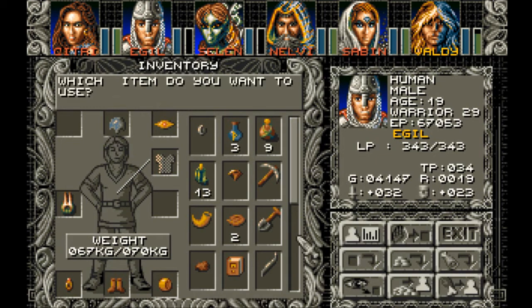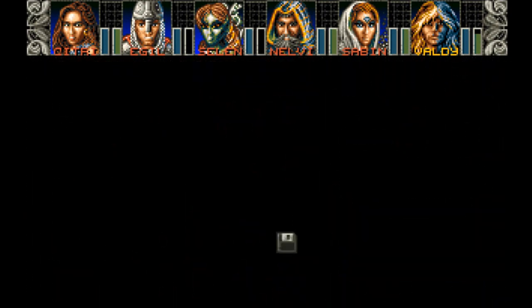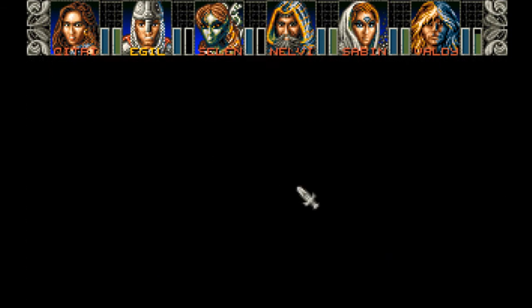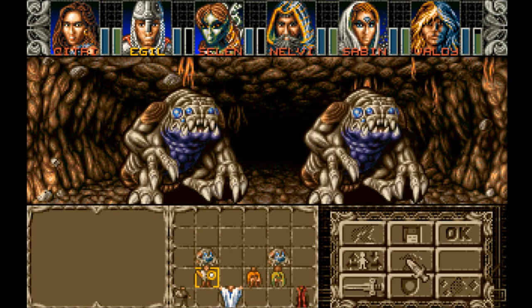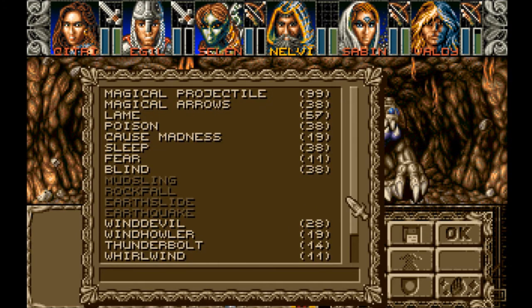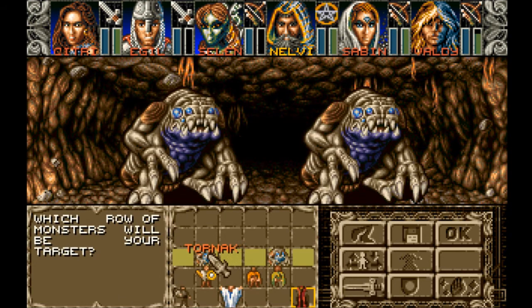Let's use the rope. And we're seen by a monster. We're being attacked in the darkness. Tornax. Wow. We advance.